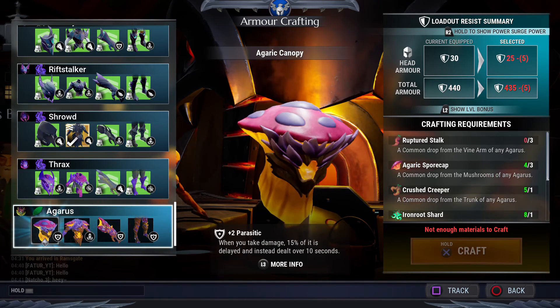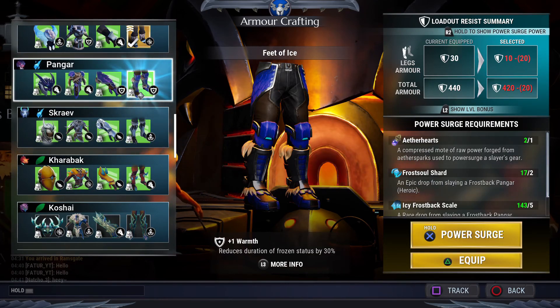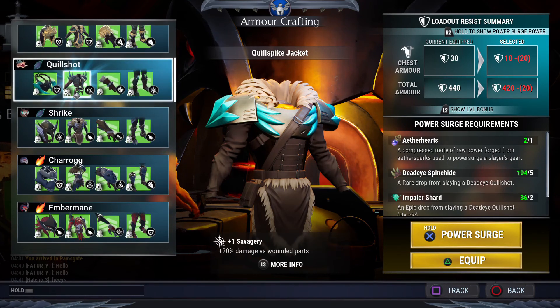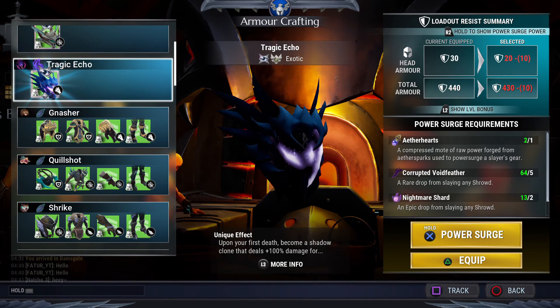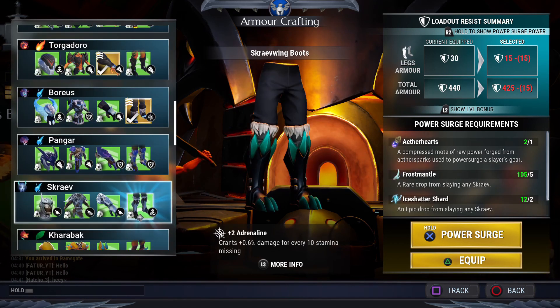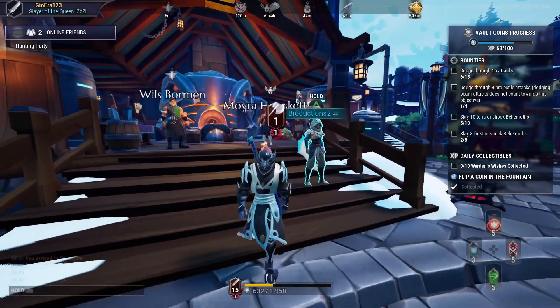This has been an armor overview on which armor is good to power surge. If you're an experienced player or doing trials you should use Tragic Echo because it's really good — it gives you essentially 100% more time when you die, like a second chance. Alright, this has been the armor overview — this is Gear, and I'll see you guys in the next one. Peace.